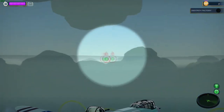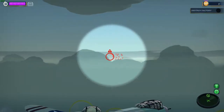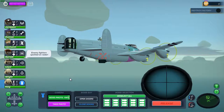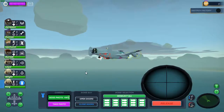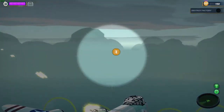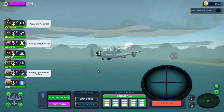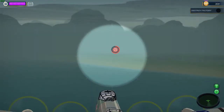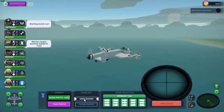Incoming fighters - three incoming fighters, we have to take them down quickly. We only need to destroy one factory. Already one down, so the girls are doing fine. All right, there's a bombing run. Still no sign of the ace but he will be there soon.